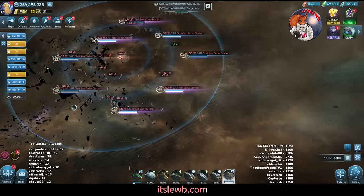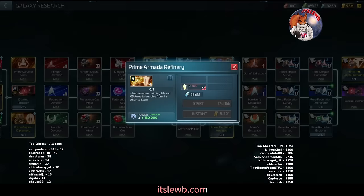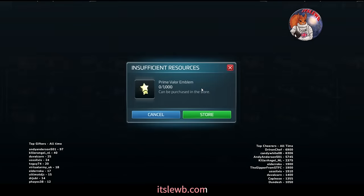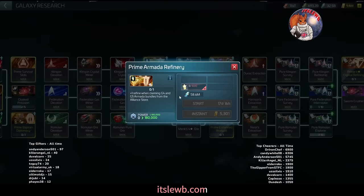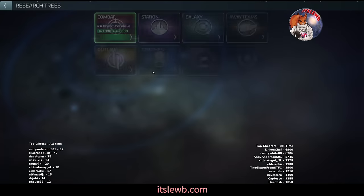In the galaxy tree we have the prime armada refinery, which uses prime valor emblems. What this does is add an extra refine — instead of getting one or two chests you move up to two or three chests for the same cost. It's around 100 pounds or equivalent in your currency. It is a decent prime for spenders who want to consider where to put some money.